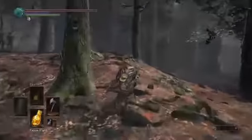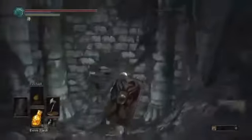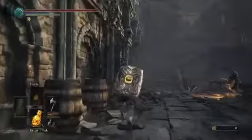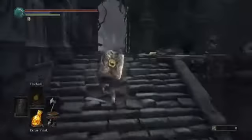I'm going to show you how to defeat the Crystal Sage boss in Dark Souls 3. What you're going to want to do is just leave your bonfire, go up through here, go through this entrance, and just kind of run past these guys so you can get there with the biggest health bar you possibly can.